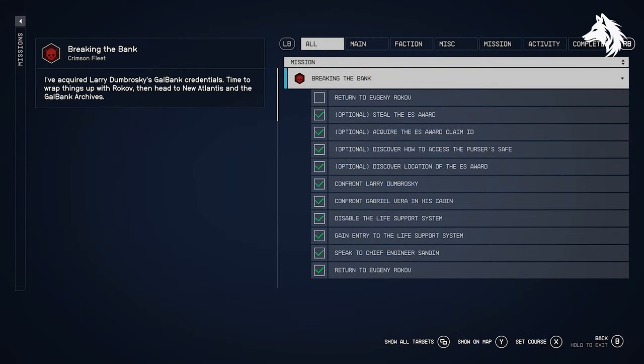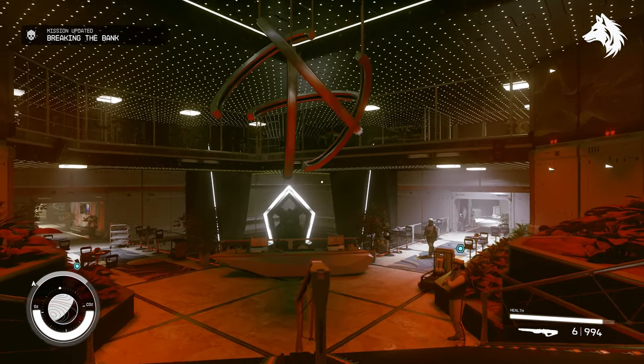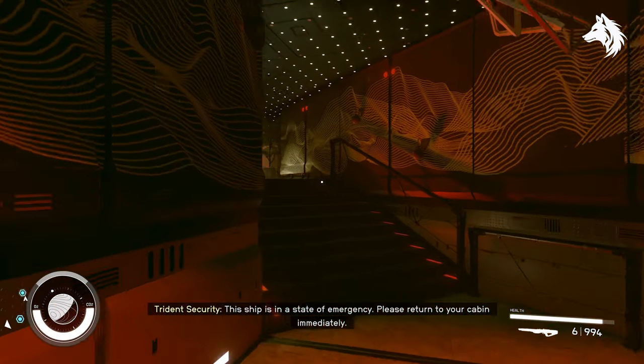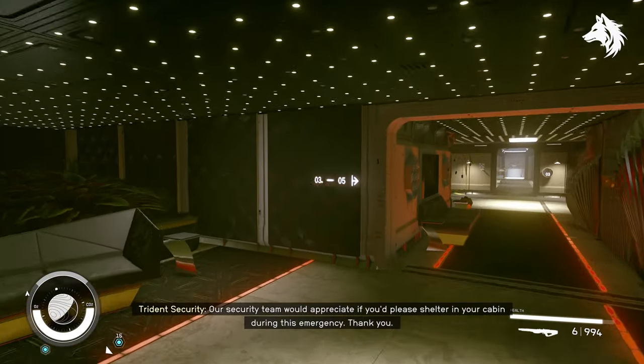Now those are out of the way. The next nine are all found on Earth but require you to read a book that will mark the snow globe locations for you. We'll start with the Burj Khalifa, as this is the missable one — if you miss this you will not get your armor, and there's no way to go back unless you reload an old save or enter into New Game Plus.